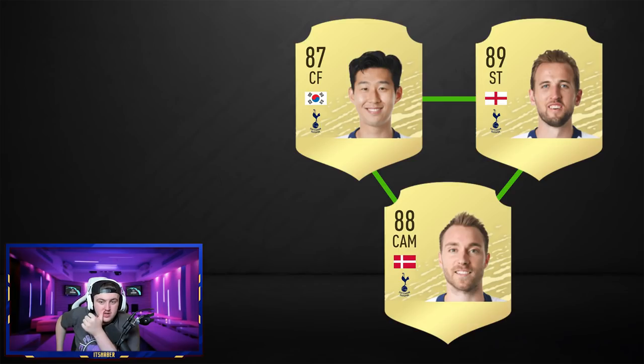The realistic Spurs triangle: Son is confirmed as a center forward at 87, Eriksen is confirmed at 88, and Harry Kane's rating isn't confirmed yet. Son at 87 as a center forward will be absolutely unreal — I'm so excited to use that card. Eriksen is always ridiculously good on FIFA, and Harry Kane was great at the start of FIFA 19 so he should be decent here too. That's it for strong link triangles — let me know in the comments if you enjoyed this and want to see more. I really appreciate you watching!